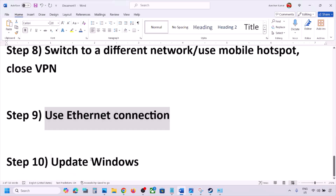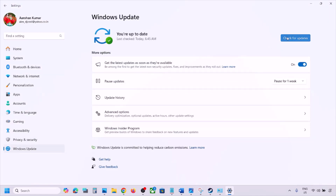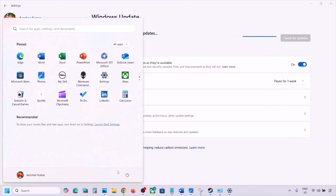The next step is to update Windows to the latest version — this is important. Go to Windows Settings, go to Windows Update, and click Check for Updates. Once all updates are installed, restart your computer and check after the system restart.